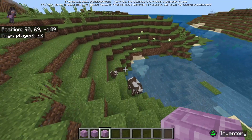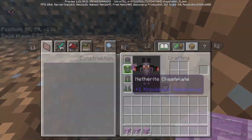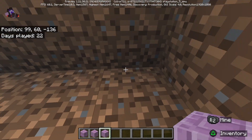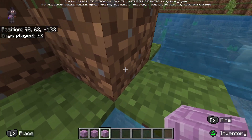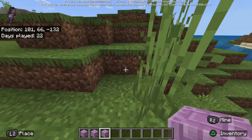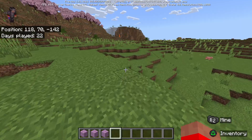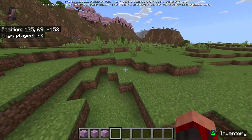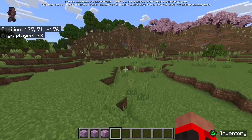Before you were able to actually place kelp or turtle eggs on fences, which now you cannot do. That's kind of a nice quality of life change — it's kind of weird that you were able to do that in the first place. All flying mobs will treat wet blocks the same. That's another change they have made in this recent preview.